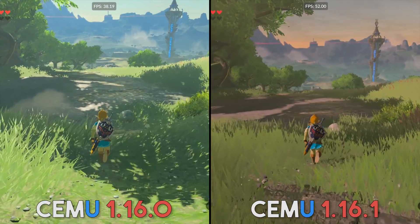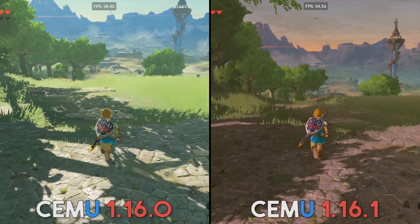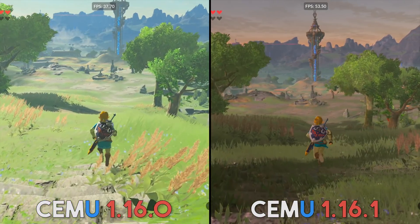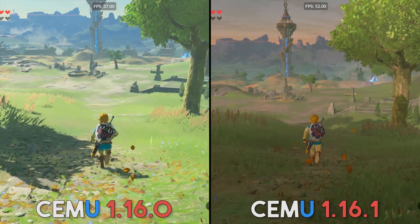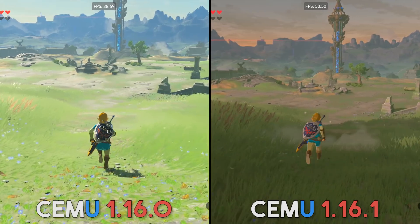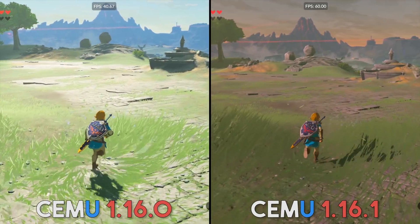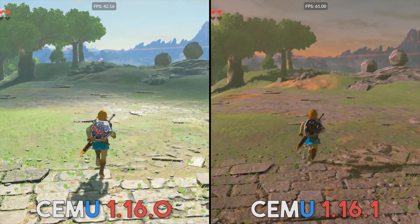This kind of performance has never, ever been possible for me on my RX 580 before. When I installed the newer version, I kind of had to do a double take and go back and check the performance in 1.16.0 because there was just such a big performance gap that I thought I had made some kind of mistake in setting it up. But when I did these performance benchmarks and put them side by side, the difference is pretty damn apparent, with 1.16.1 being 20 frames per second or more faster than the older version.